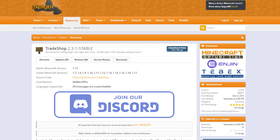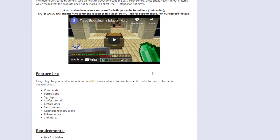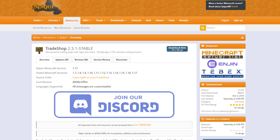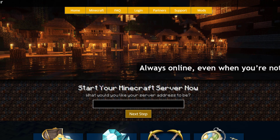On the Spigot page you can see the plugin is updated from 1.7 to 1.17. If you need help, you can join their Discord, and there's a wiki with more information about everything in the plugin. If you need a server to host it on, check out serverminer.com for the best and cheapest hosting around. Subscribe, like, comment, and I'll see you next time.